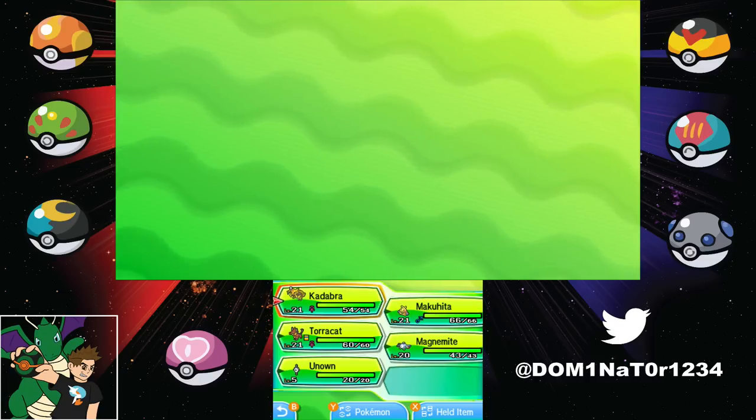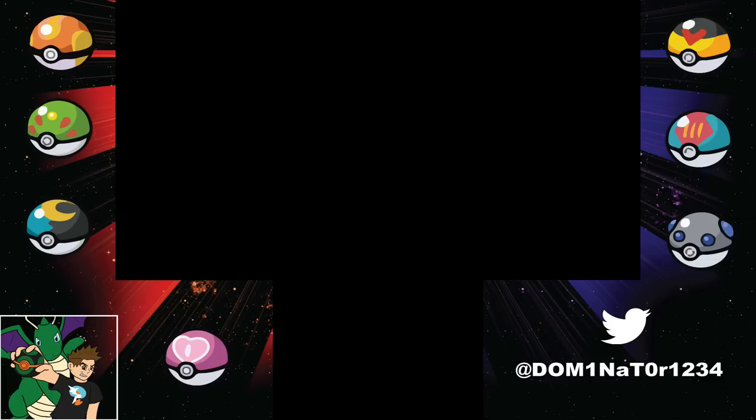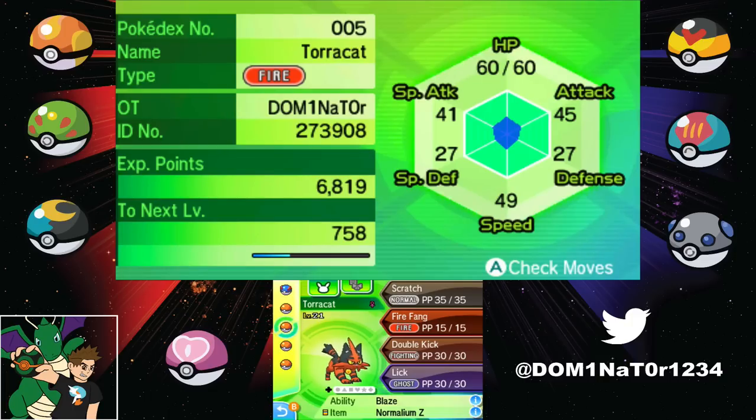These are the Pokemon I chose. Obviously I have my Unown, but that's just to get the apricorn balls. We started off with Torracat - I honestly just started with Litten because I never really played through with Litten. But it turns out it actually helps to start with Litten because some trainers are affected by your starter that you choose - like Hau, and the principal of the school is one of the big ones. Illima has a Smeargle that chooses a move that's super effective against your starter, so you've got to watch out for that too.